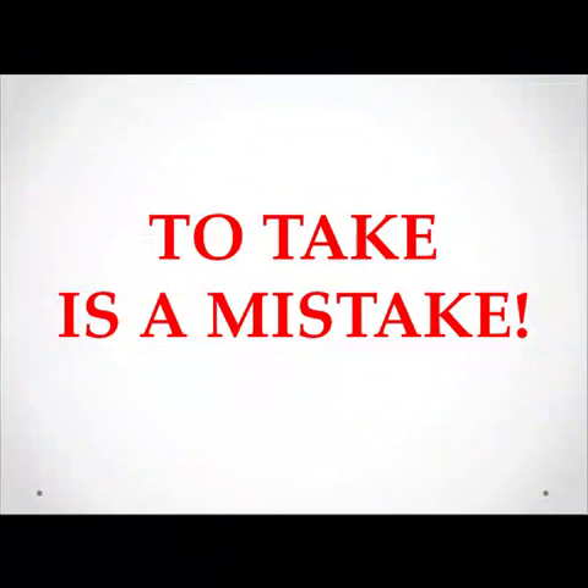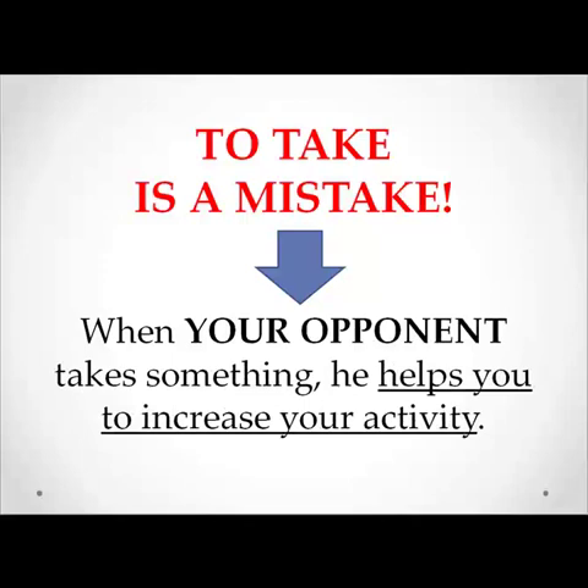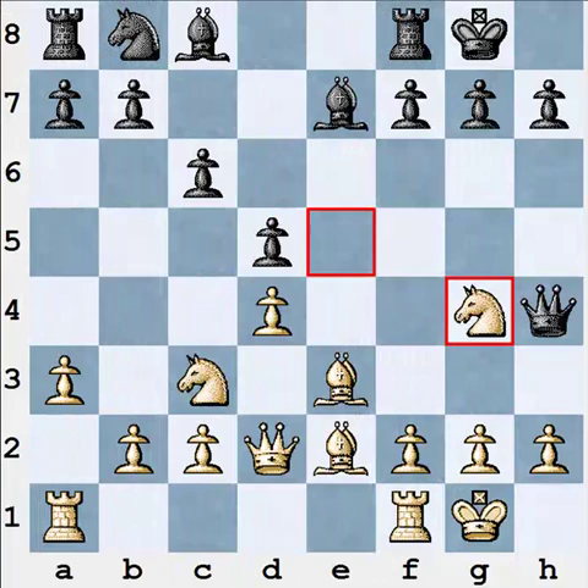Now I'll tell you one very important thing and I want you to remember it very well: to take is a mistake. There's a bit of rhyme there, so hopefully you remember it better. Most chess players like to take very much — they do it automatically every time it is possible. However, most often to take is a mistake. When you take something yourself, you usually help your opponent to be more active. And the opposite rule is fair as well: when your opponent takes something, he helps you to increase your activity. When white takes knight takes g4, white helps black to develop his bishop — so white is not only wasting time but is helping the opponent.